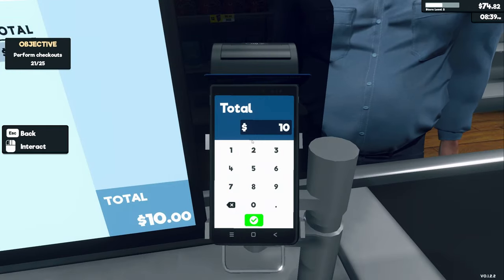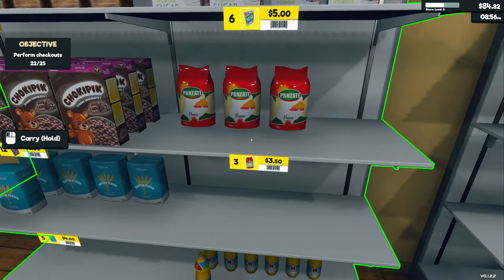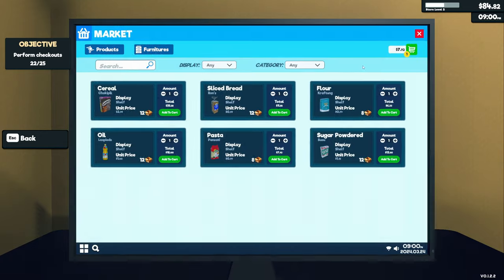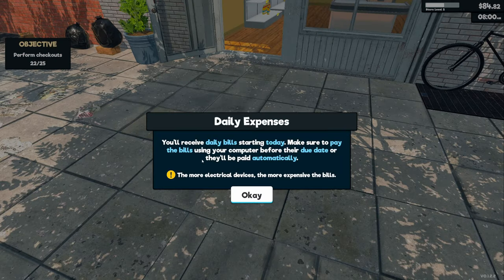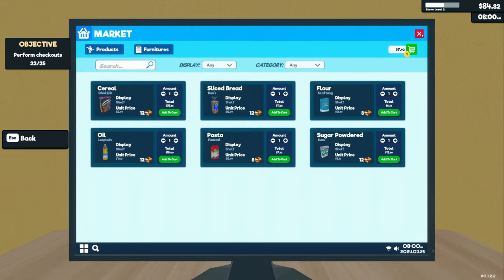Two bottles of oil — didn't buy anything to cook with them, just the oil. Pasta is quite popular, let's buy some more pasta. You can't buy new stock after 9 p.m. End of day — daily statistics: day one, 22 customers, store level plus 124 points, income 172 dollars, supply cost 137 dollars. Bills are coming in — electricity and rent — make sure to pay using your computer before the due date. The more electrical devices, the more expensive the bills.